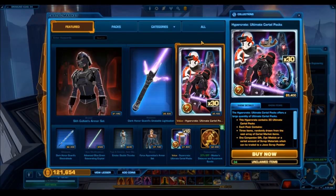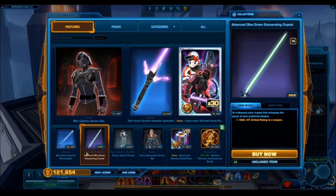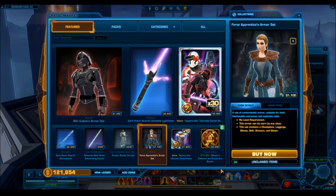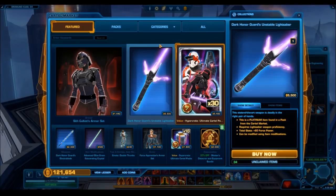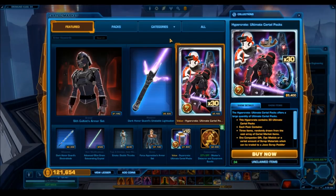The Dark Honor Guard's unstable saber is 5500 cartel coins - incredibly expensive, that's $40 US. I mean, that's what it's going to cost you now to get it. It's better than gambling with the packs - it'll probably cost you a lot more money to gamble with the packs. But a lot of the other stuff is actually pretty expensive as well.